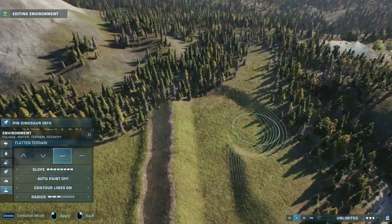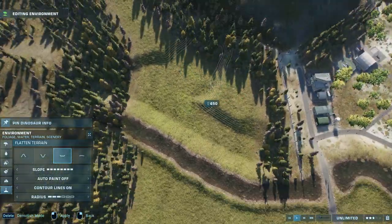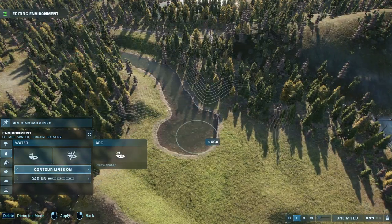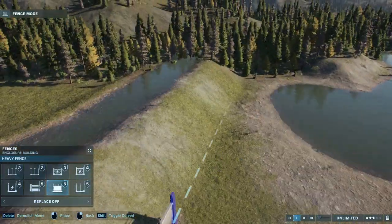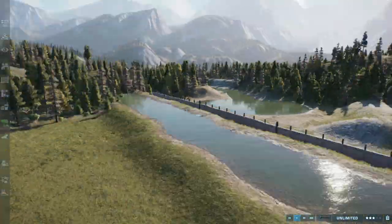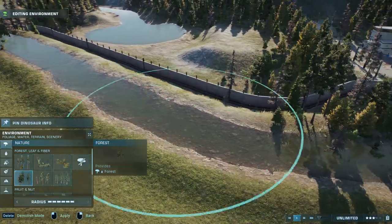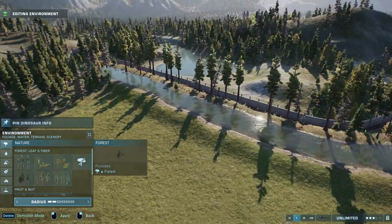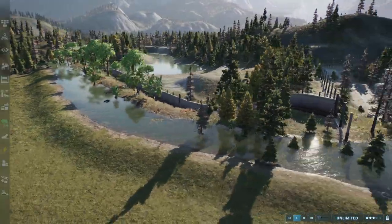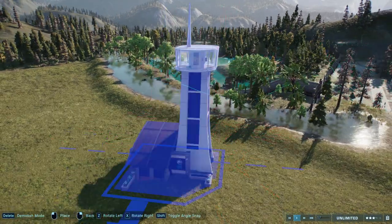Hello everyone, welcome back to Gaming with Shotguns. We are here in the California sandbox park set at Yosemite National Park in the U.S., and we are on episode two of our Yosemite National Dinosaur Park sandbox build. Right here we are working on an enclosure for a pair of acrocanthosaurus plus a flock or pack of about 20 compis.